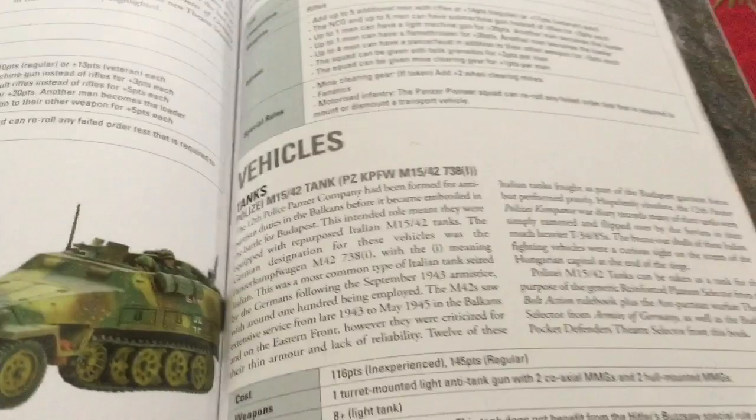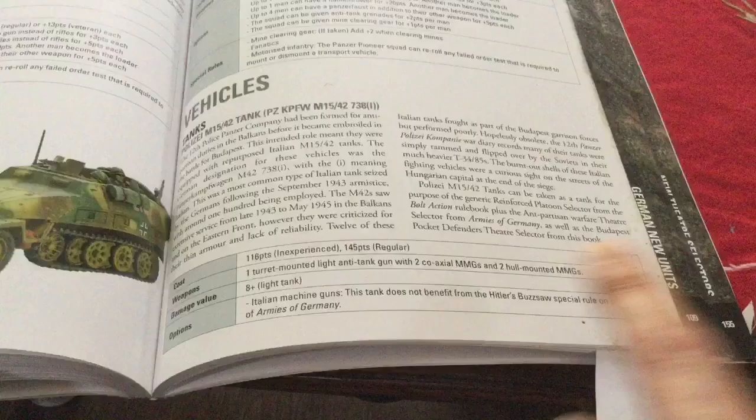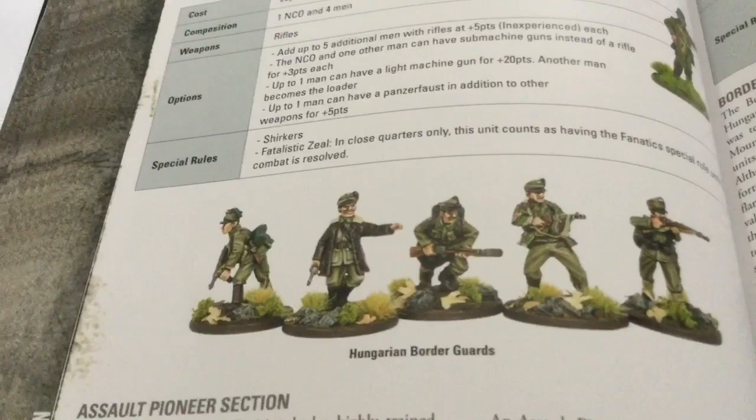This cool little tank here is 145 points and has one light anti-tank gun, two coaxial MMGs, and two hull-mounted MMGs. They don't have Hitler's Buzzsaw but they are MMGs, so it's 20 shots for 145 points in a tank — you could run guys over. It's not too bad, though it is kind of susceptible to damage fairly easily. That covers the Germans.